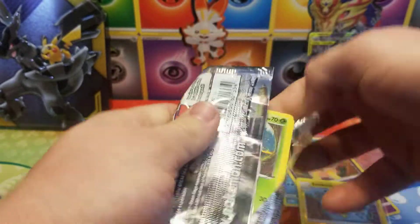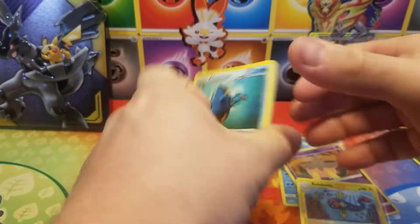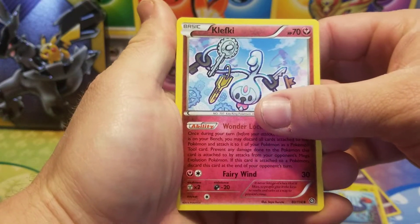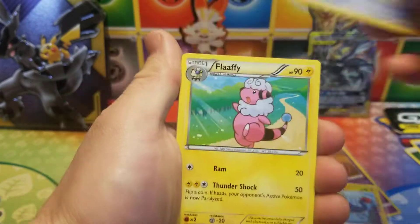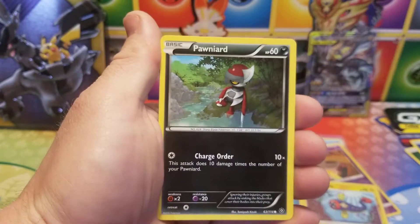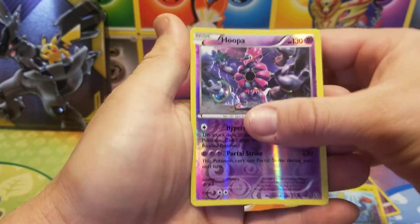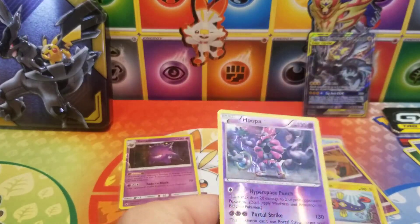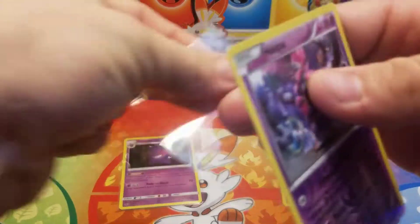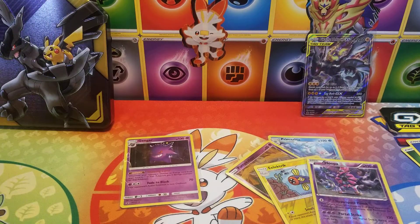Code card, and here we go for the Steam Siege pack. We got Clefairy, Armor Fossil, Flaaffy, Larvesta, Joltik, Tangela, Pawniard, a reverse Hoopa — very nice reverse rare. Oh wait — I think I revealed the rare at the beginning. I did four cards but it's an XY set so it's supposed to be three. Way to go Pokedad — messed that one up. All right, let's open up the next tin.